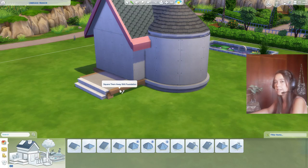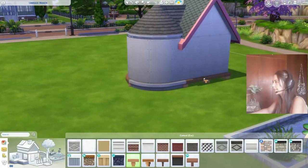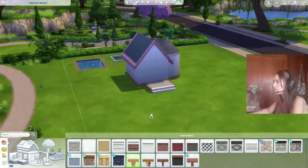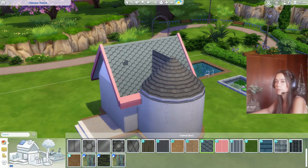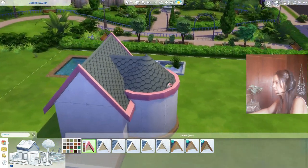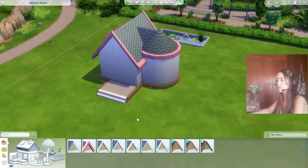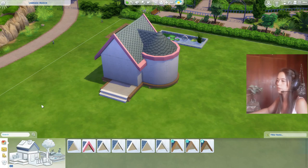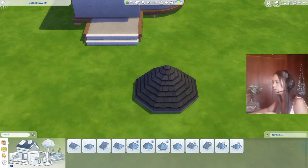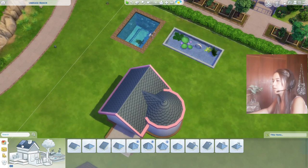Use the eyedropper tool to click on a foundation color you want to duplicate, then click the rest of the foundation to match colors. Go to roof trims again and choose your roof trim — like the pink one — and apply it. You can also play with other rounded roof options, as some of them look really nice on a perfectly rounded roof. It's totally up to you and whatever fits.